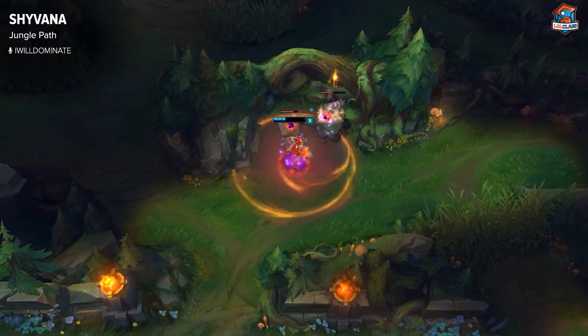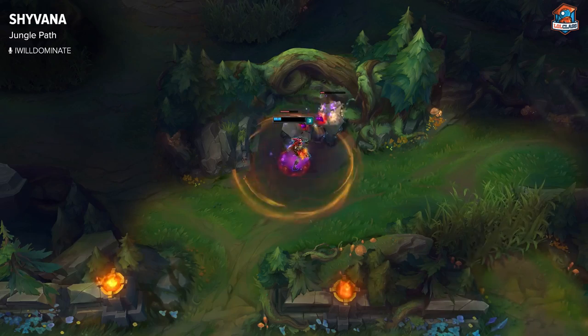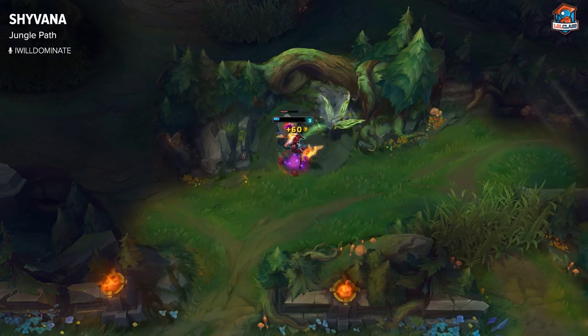Purple side is exactly the same as blue side — you start Gromp, do a full clear, then back, and do a full clear again this time including your blue buff.